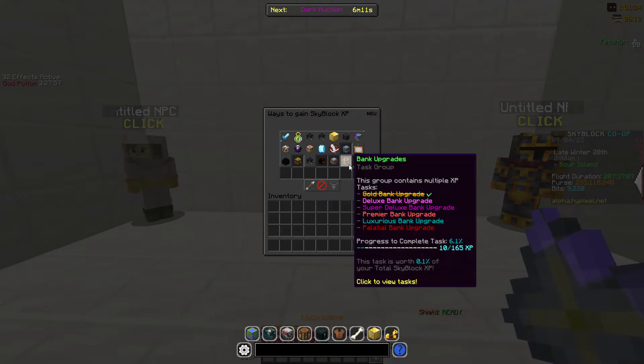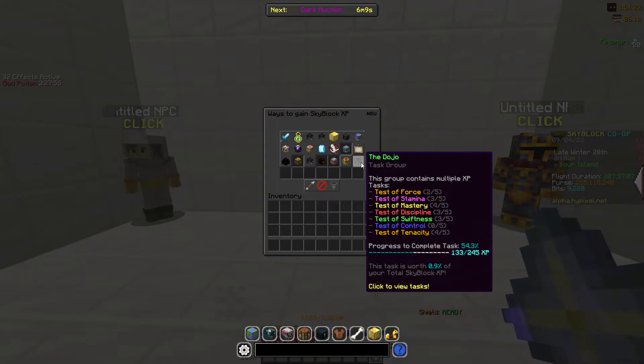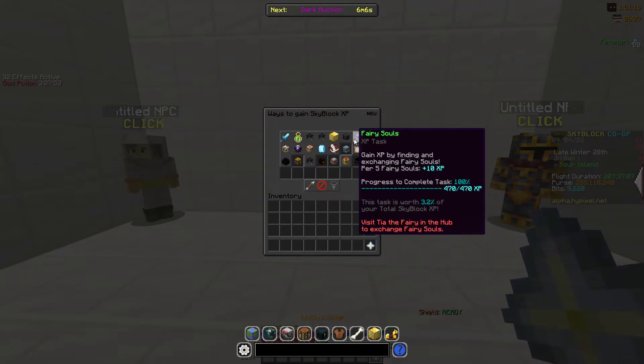Also arcanes, bank upgrades, and the dojo. As you can see, fairy souls are included as well.